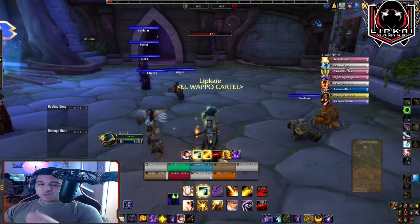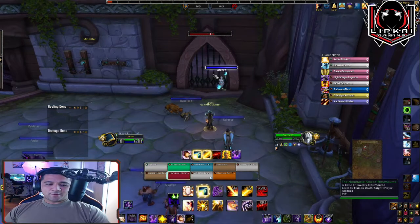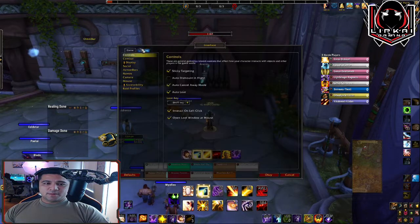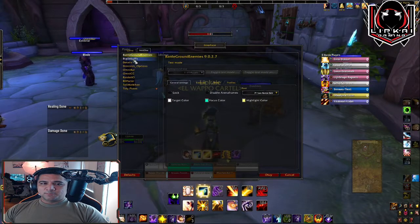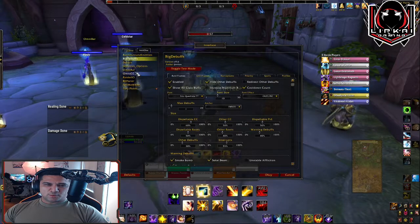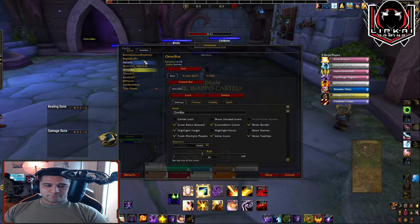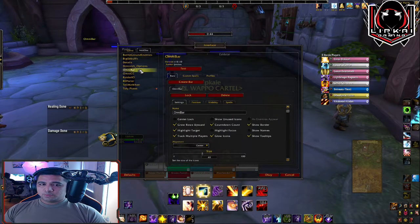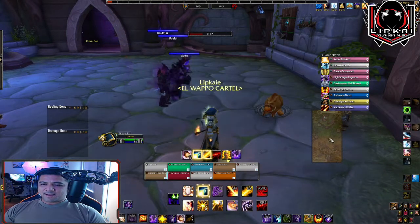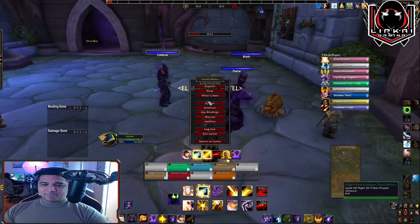The first thing I want to talk about in the preparation and moving in the right direction for RBGs is going to be your add-ons. The first add-on you want is Battleground Enemies, and also Big Debuffs — I'll explain that in a second. If you are a healer, you also want Omnibar. Big Debuffs also falls into the healer category for dispelling other healers. You also want Reporter and Capping.